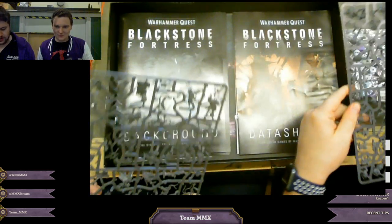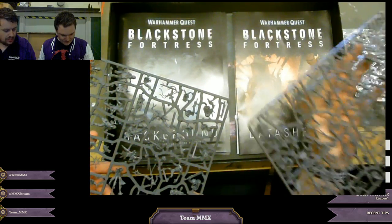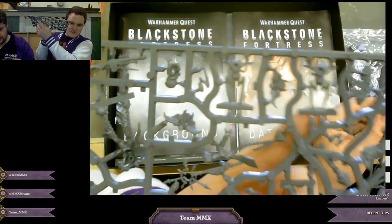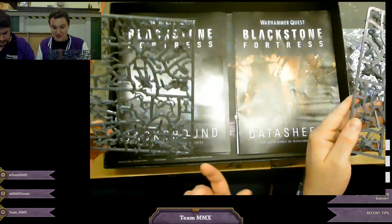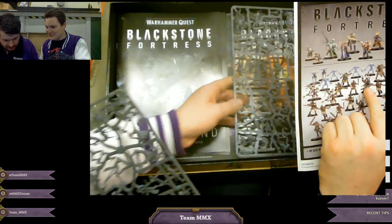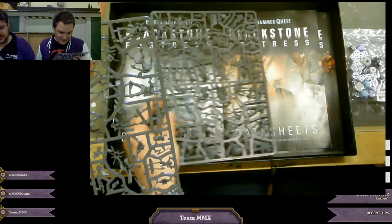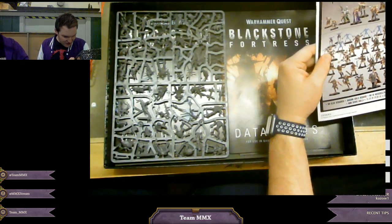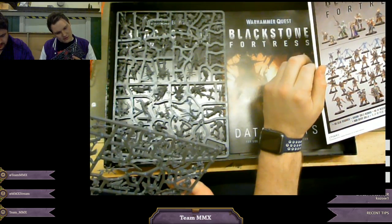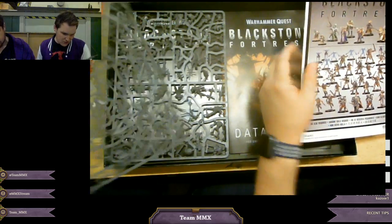Has anyone got any questions? Have you gone through the rules? The Spindle Drones when they were first previewed - they're a lot smaller than you'd think. Maybe Blue Horror size or smaller. The Traitor Guard are really cool - I can see them being Death Korps of Krieg because they've got that look about them. You could definitely kit-bash them and make a really cool plastic guard. They're proper new Traitor Guard - they've got their chainmail on, they look a bit raggedy. The Imperial Robot is actually a lot smaller than you'd think too - maybe Primaris size or a little touch bigger.